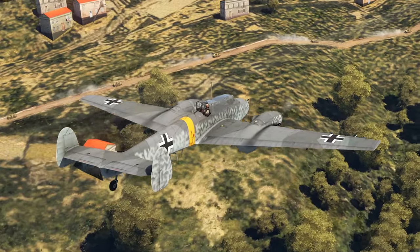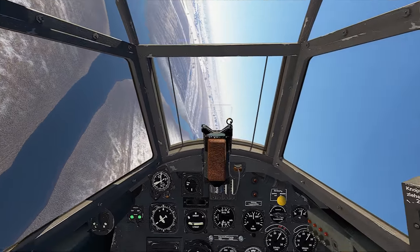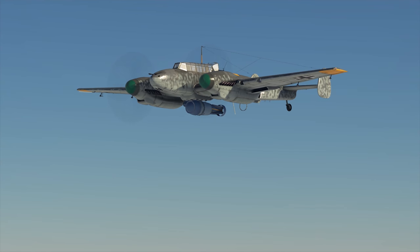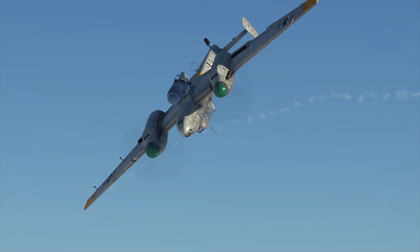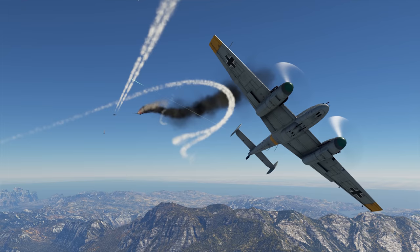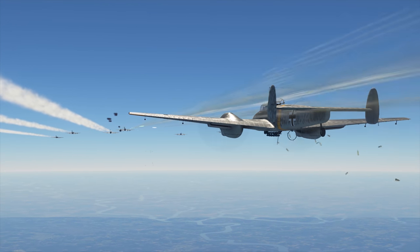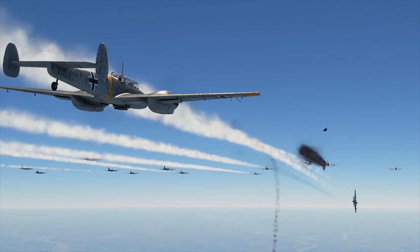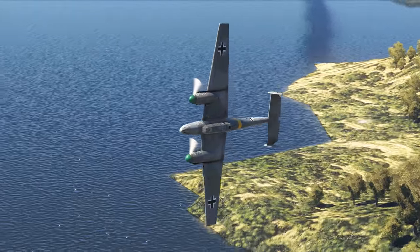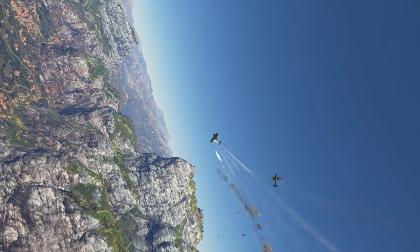Let's start with the Bf 110 F2, with a battle rating of 3.3. It wins over the C7 in maximum speed and climbing rate by 10 km/h and 1 m/s respectively. But most importantly, the F2 carries a lot of firepower: in addition to heavy-duty bombs, it's equipped with 12 air-to-air RZ-65 missiles and two 20 mm MG 151 machine guns. One combined barrage delivers 5.56 kg of lead per second — two times the power of the C7. However, you can't equip all weaponry at once. In the current meta, the Bf 110 F2 excels at dealing with lightly armored ground units and intercepting enemy bombers.